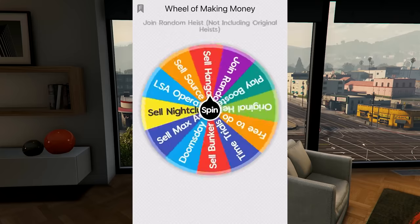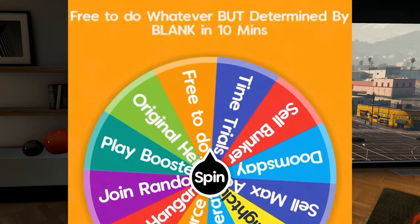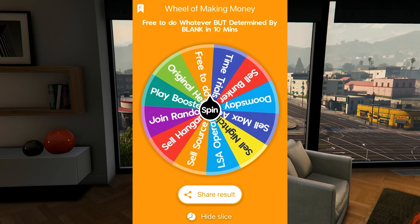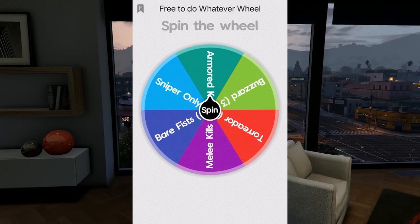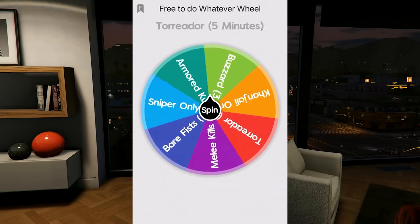The third wheel determines what else we have to do — we're free to do whatever we want, but it's determined by a kill method. A lot of people commented they wanted this mixed up instead of just melee kills every time, so I created a new wheel with different kill methods.